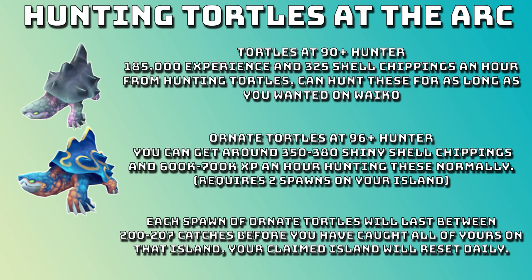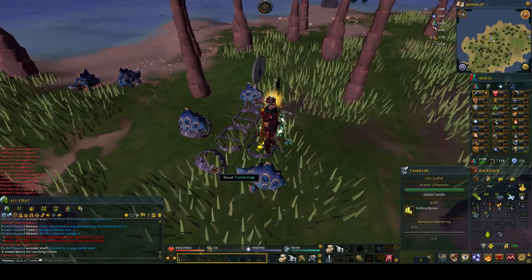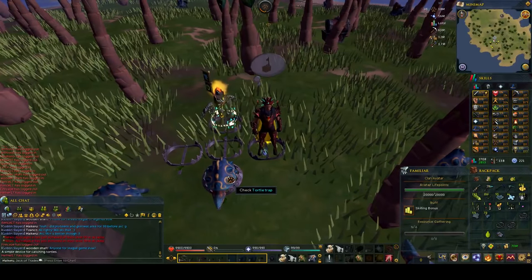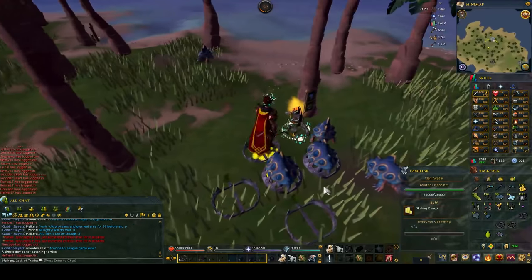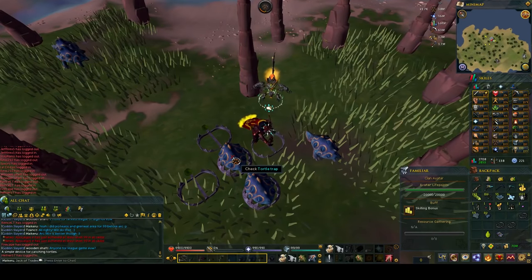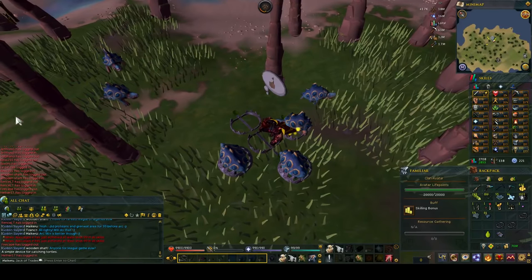Each spawn of ornate turtles will last between 200 to 207 catches. Your claimed island resets daily, so you can get 350k XP every day, or 700k XP every day if you have two spawns. Ornate turtles are my favourite part about the Ark. When you're hunting them, do them in the typical plus shape - when they're caught you can free them, right click, and get ready to walk underneath them to save a little time. Also, if you put your trap on your action bar you can just spam number one to lay down the trap rather than going into your inventory. Just hunt them as you normally would anything else like grenwalls - they're insane XP and pretty chill.